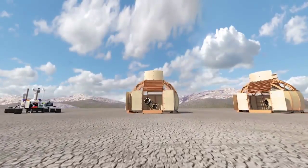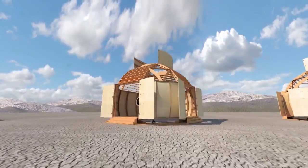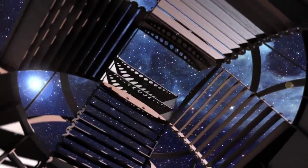When you set out in the deep playa you'll see a pair of open doors and a telescope inside. Burners will be able to come inside and get an amazing look at the heavens.